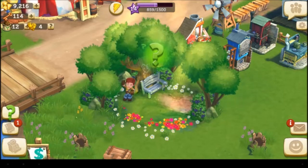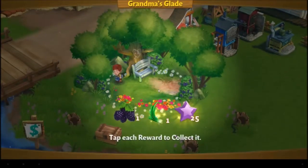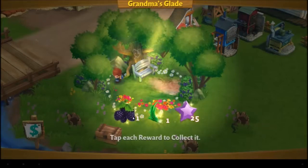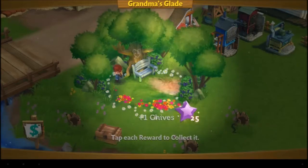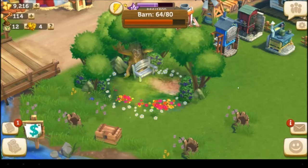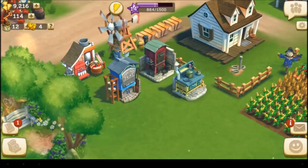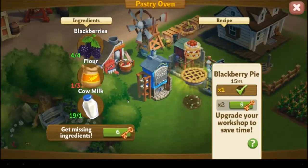Our little farmhand friend is done. Tap each to collect — we need our blackberry. Look, we got a chive and 25 XP. You better dance, buddy! Thanks, buddy! I believe we needed to make some wheat — I mean some flour. How much flour did we need? We need two more flours.